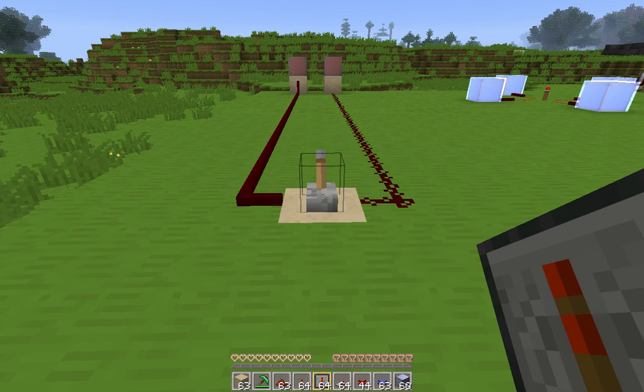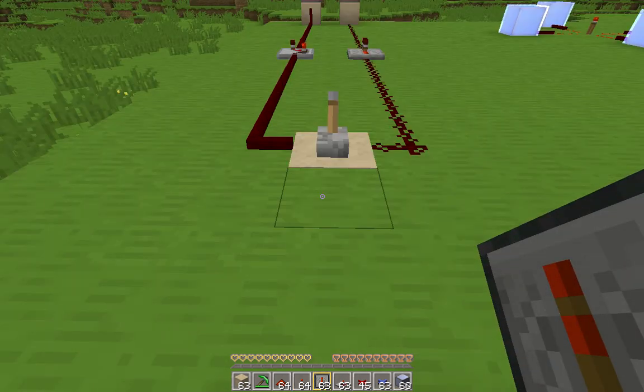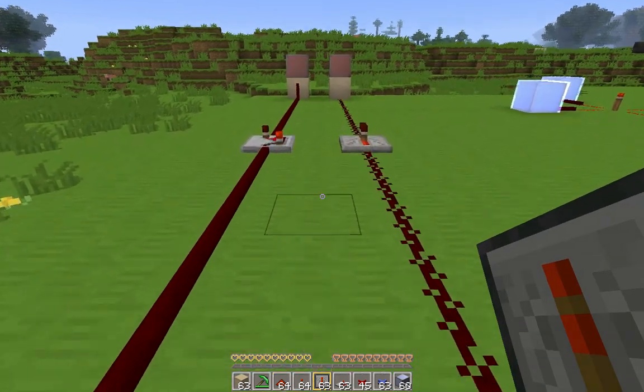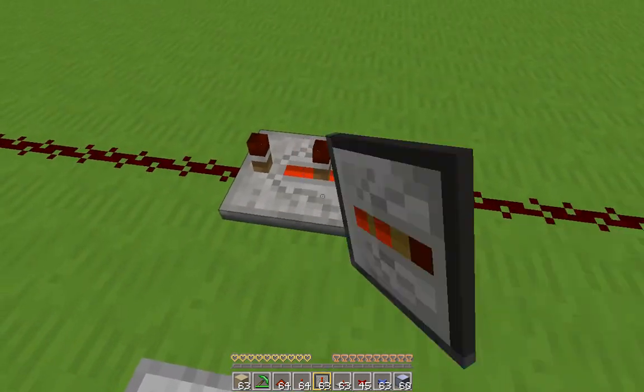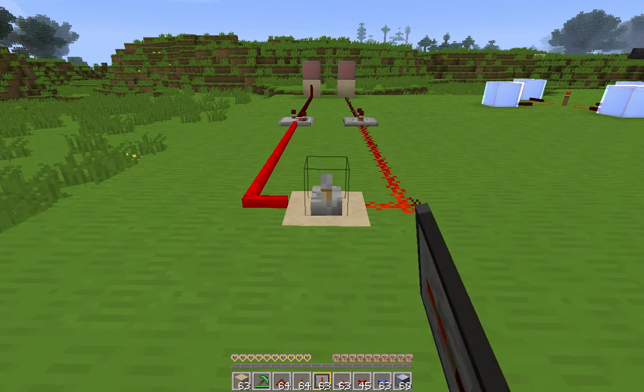Finally, let's see if the timing between vanilla Redstone and RedPower wires is equivalent. Here we have 15 blocks of each, and when I flip the lever, both of the lights in the distance should turn on at the same time. And they do. Now we have a RedPower repeater on the left set to 1, and a vanilla repeater on the right also set to 1. The lights come on at the same time. Let's set them both to 4 — exactly the same.